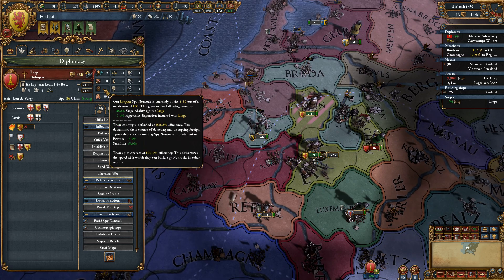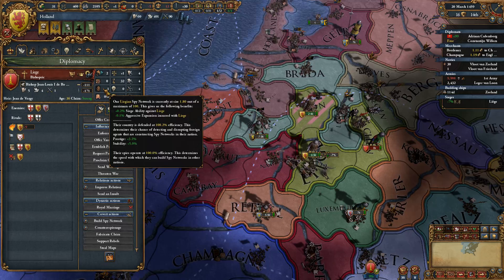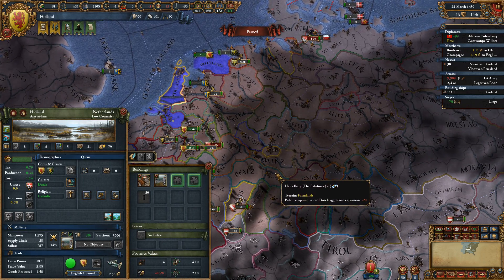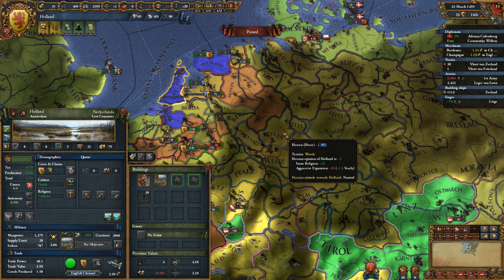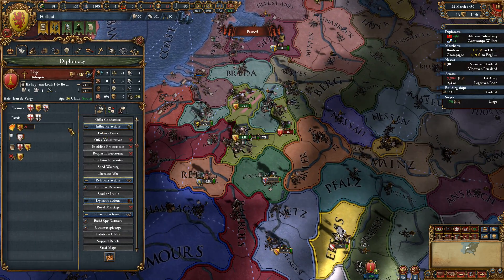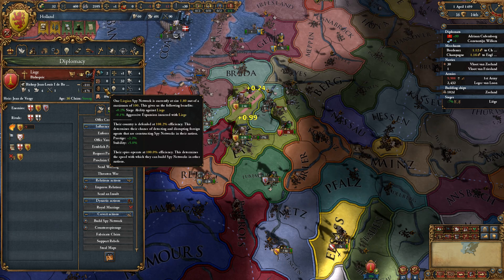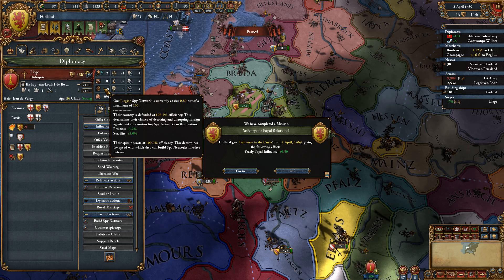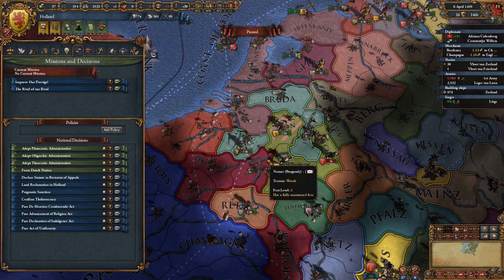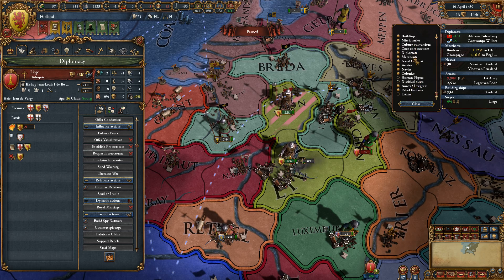Let's see how much this thing goes away by over the next monthly tick. We should be using this diplomat. So we're at 1.8 spy network. Wow. We lost one — it goes down by one per month. Holy crap. That's a lot. And it doesn't say that anywhere in there that you're going to lose your spy network. Is there like a spy network list in here?